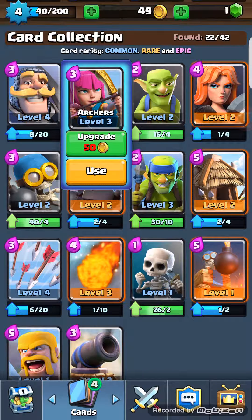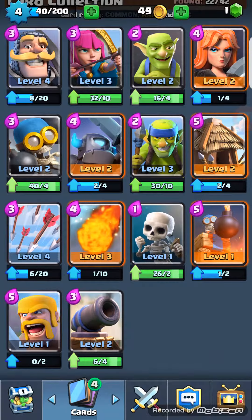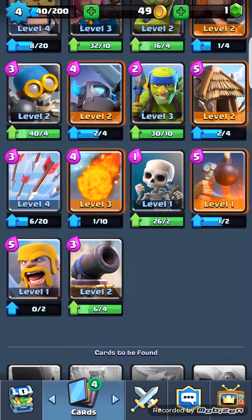If there's a green arrow, that means you can upgrade the card. Each upgrade costs more coins per upgrade, but it gives them more HP and all that. It's like using the Spell Factory in Clash of Clans, but you can use it an unlimited amount of times until it's max level.